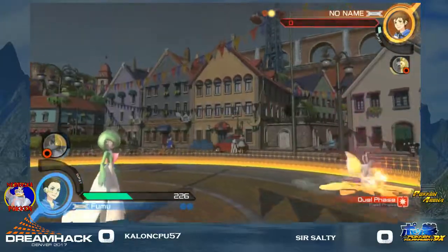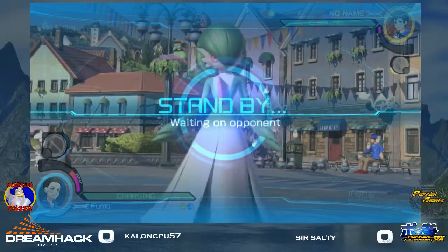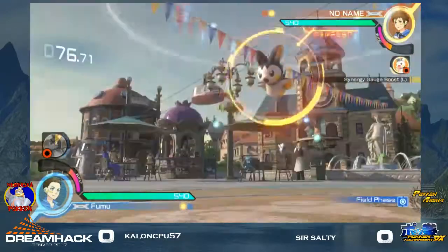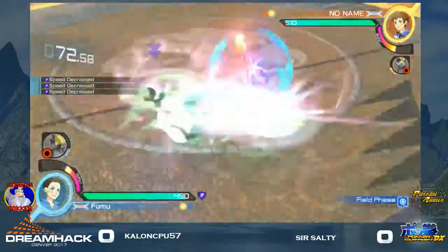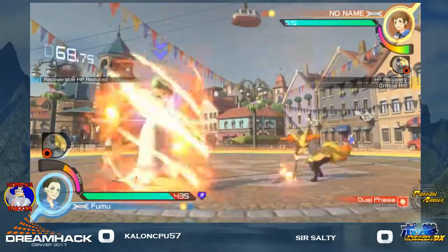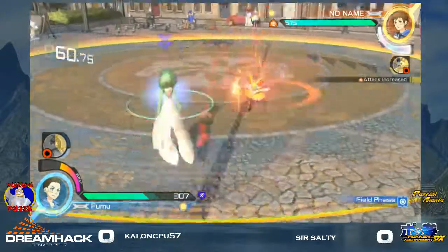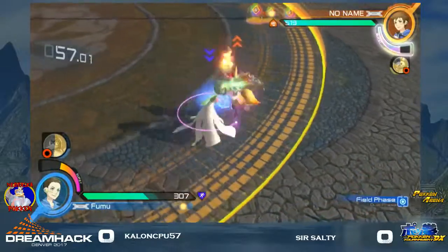Ooh, Salty getting hit by that stored power right there. Now Kallen is looking at using special cheer — really wanting to get as much out of Gardevoir's burst as he can. It is a very powerful burst, but it can be a little hard to get to sometimes. For having only 150 CC, one of the median ranges for burst, and then having one of the longest activity durations — yeah, it's only beat by Mega Gengar. Sir Salty probably hits burst. He's got a pretty big lead right now.